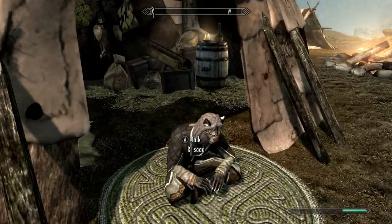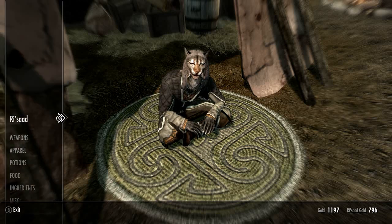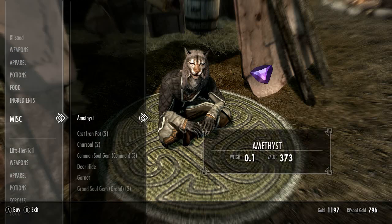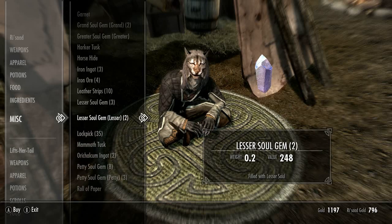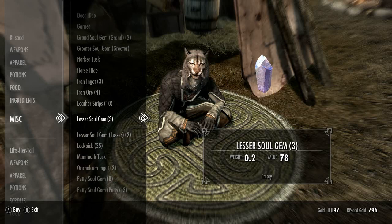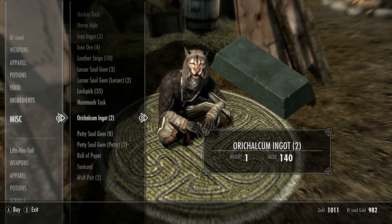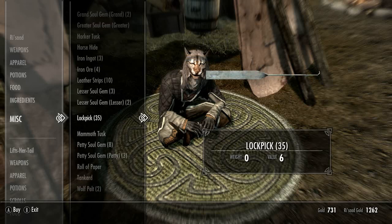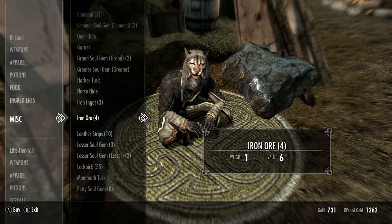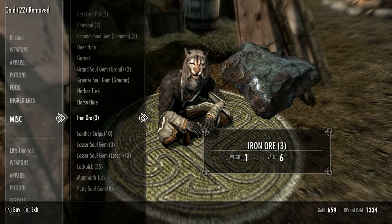I've never actually tried using the carriage services out of the stables — should maybe do that at some point. Do you have anything interesting to sell? Mostly looking right now for some iron ore. He does not have any steel, but I've got some iron ore. I've got some steel ingots, so let's grab those. And I'll need some soul gems. My speech leveled up — that's a good sign. Got some lockpicks, but I think we're pretty good. We need some iron ingots, so let's grab those and the rest of the iron ore.